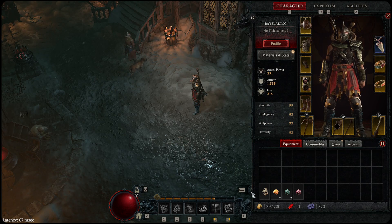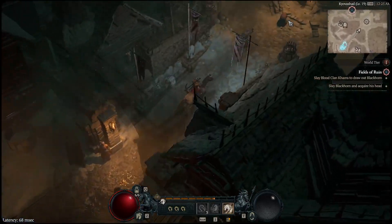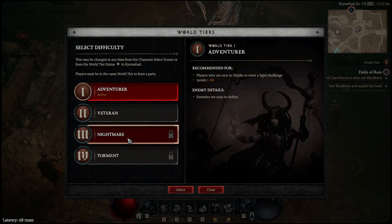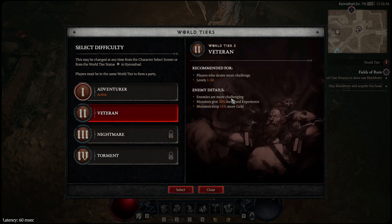Lastly, another tip is capstone dungeons. These unlock once you hit level 45 or 50 and finish the main campaign, giving you a chance to do the capstone dungeon which unlocks World Tier 3 and Tier 4. The capstone here in Kyovashad — the Cathedral of Light — is capped at level 50. So even if you're level 55 or 60, the dungeon doesn't scale above 50, meaning you can overlevel it a bit before attempting if World Tier 2 felt scary.